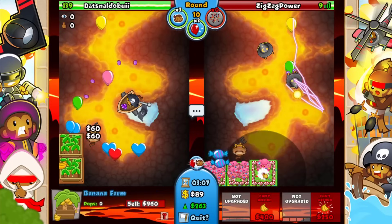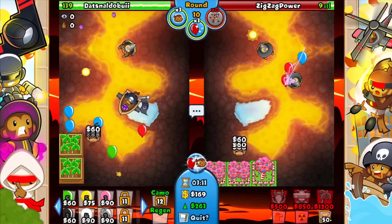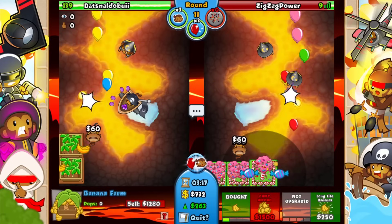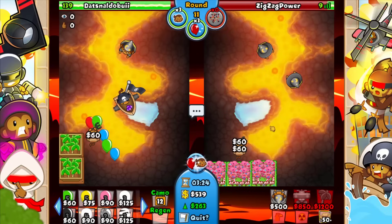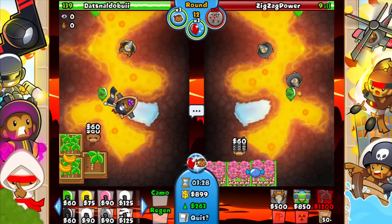He's being super aggressive. He's keeping up in farms with me and I can't really do anything to punish it — all I can do is hope that I can go for either a BIA or a bank. If I can go for the bank too that would be fine, but I really want the BIA. We'd need like a round 16 BIA at best.